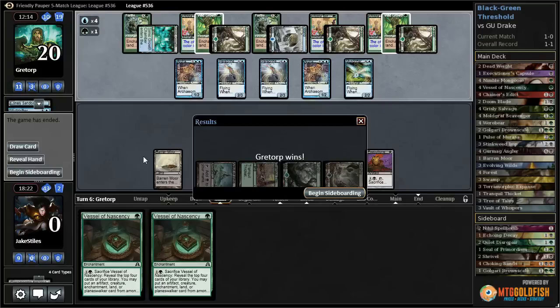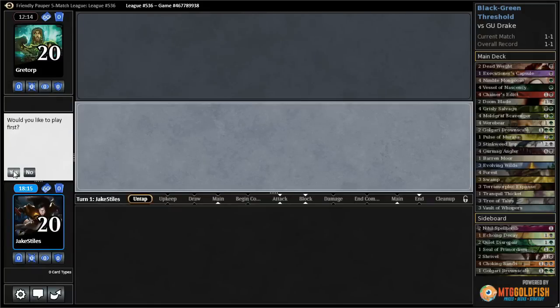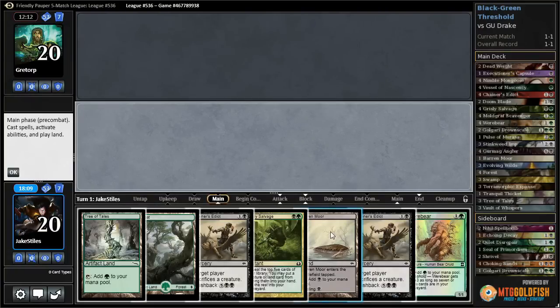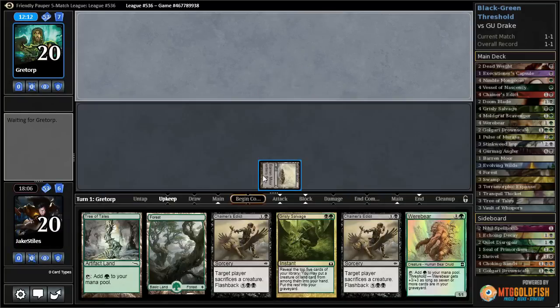And we can sideboard again. I think I'm going to keep everything the same. I could potentially get some Disenchants in here, but the Choking Sands basically do the same exact thing and I don't want too many of those effects. We get to play first. Two Chainers, Werebear, Grizzly Salvage - this is fine. I'd love to see a sideboard card, but this is completely reasonable.